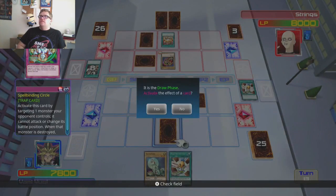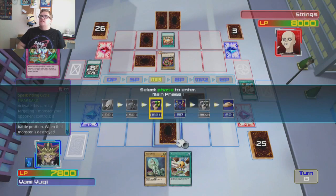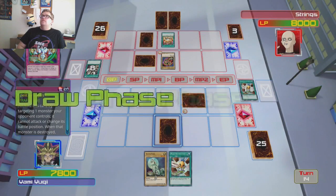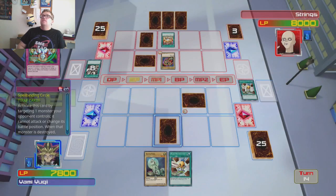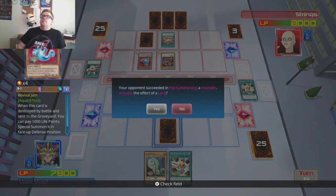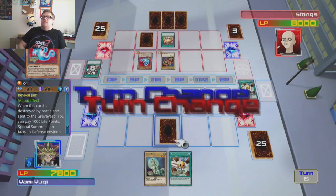Hand Destruction — we can't use it this turn. What we need to do is get it so he discards his Slifer. That's what I want to do because I'm pretty sure he's gonna have three, but if he doesn't then that's awesome. Oh, Revival Jam! God damn, I hate Revival Jam. It's a bitch of a card.